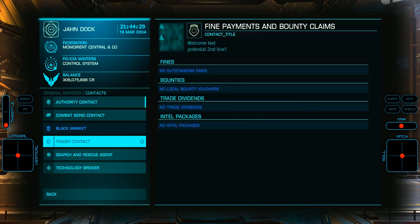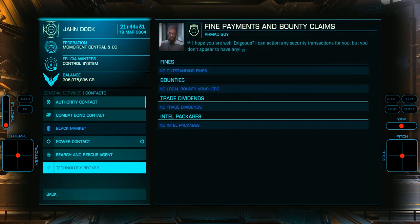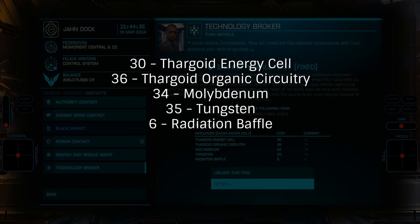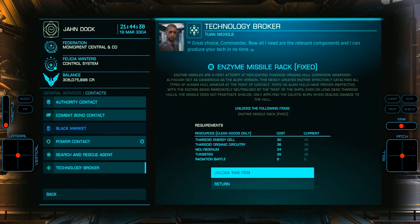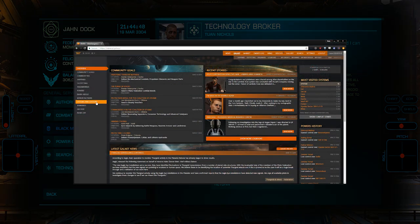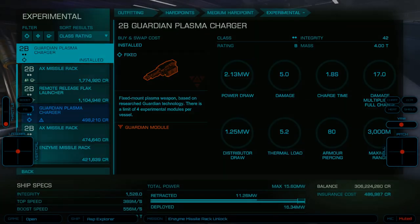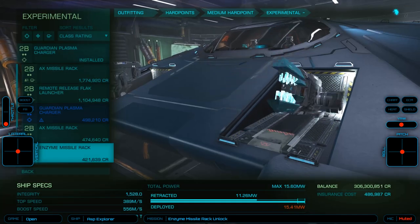Once you've obtained everything, confirming you have the right amounts of each — on screen now — it's time to head to the nearest human technology broker to unlock them. You can find the closest technology broker using the nearest tool under Systems and Stations on Inara. Link below. Once you've unlocked, you can buy them at any station with outfitting of experimental weapons.